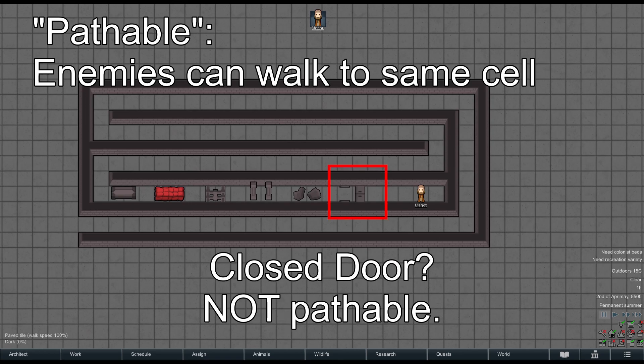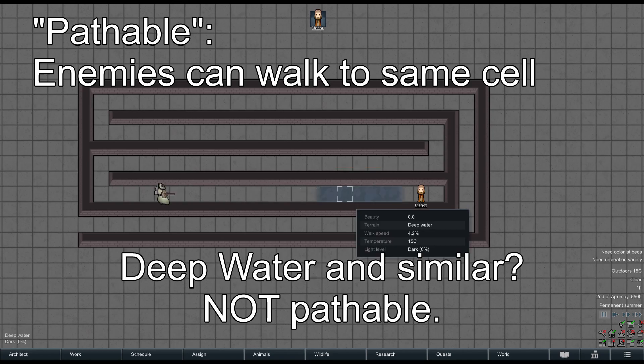Closed door — not pathable. Closed doors prevent enemy pathing. Deep water — not pathable. Even though the enemy and the colonist can shoot each other, this colonist is no longer pathable. The enemy must be able to walk to the same cell.